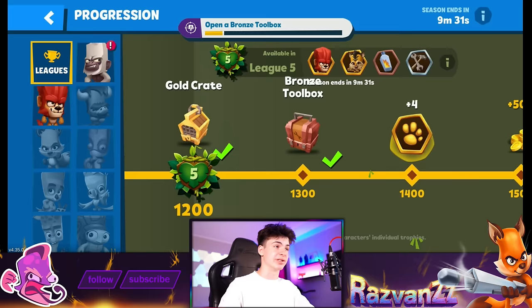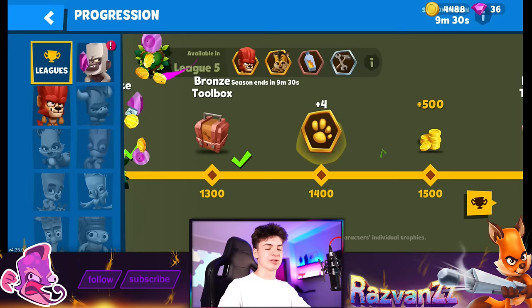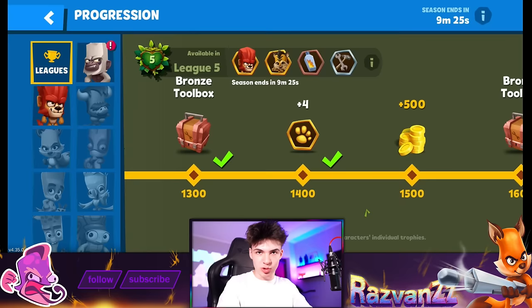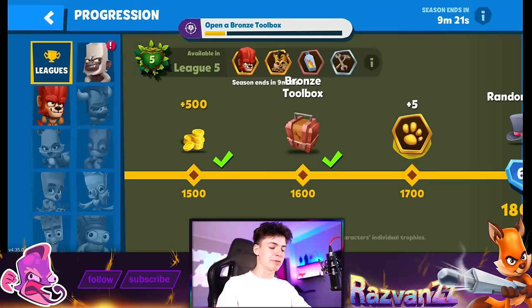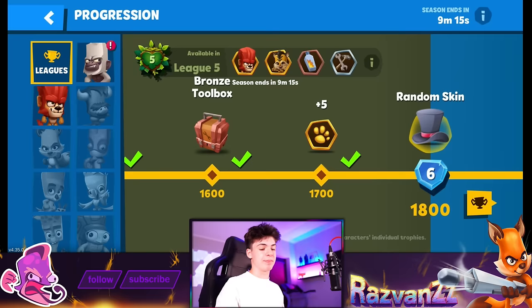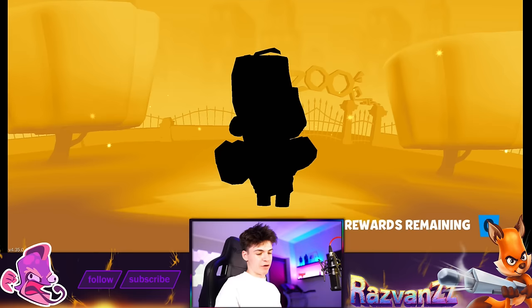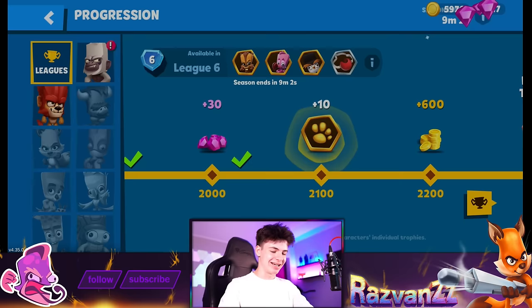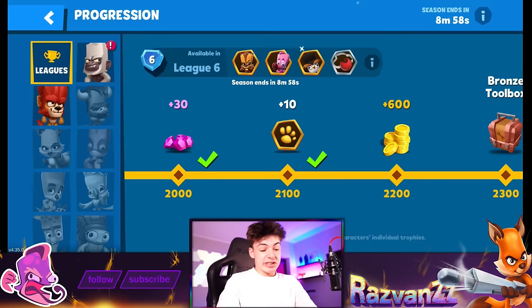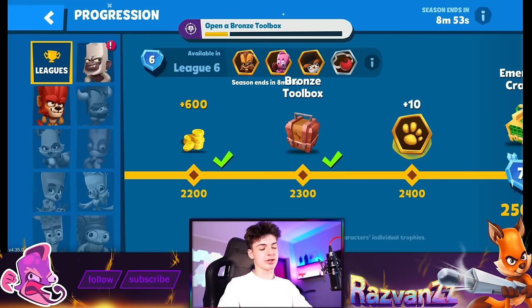Bronze toolboxes are good since we need as many items and resources as possible right now. Once we get to the later stages it's gonna be a different story. Just for experimental purposes, I also want to see what kind of special items we get today. We got Bruce and then a random skin — we just got Knockout Bruce, which looks really similar to the boxer skin for Rocky. Got some Bruce tokens and some coins.